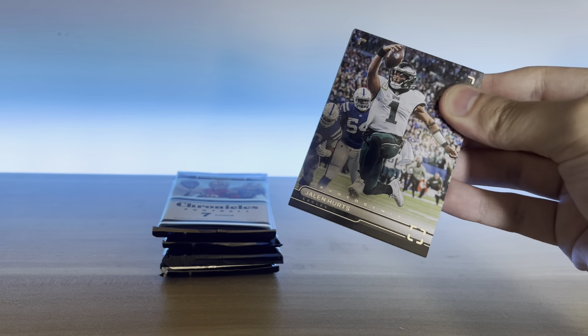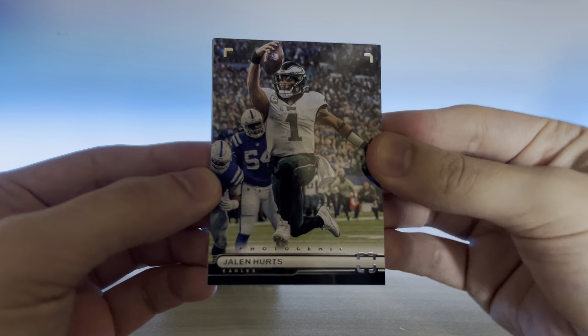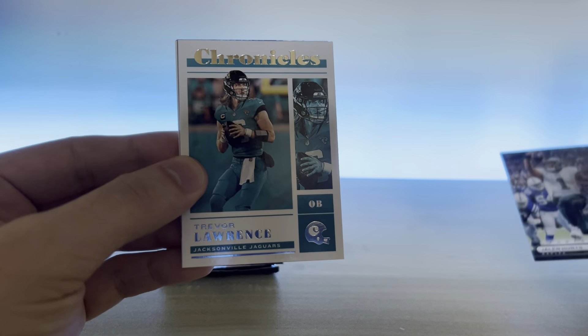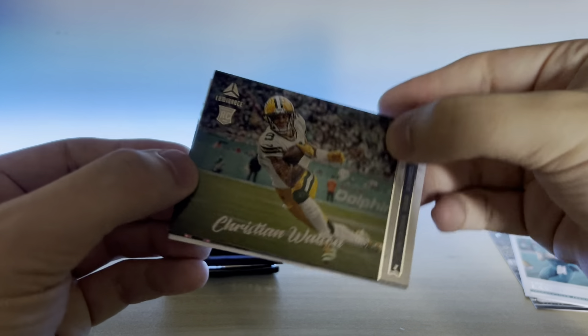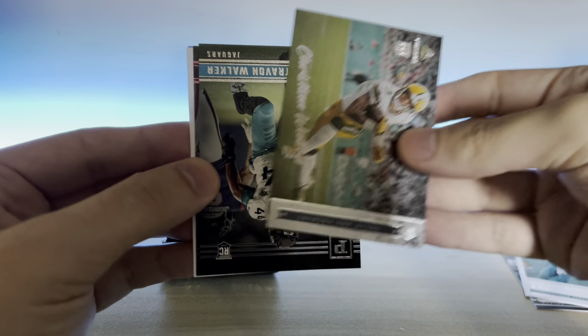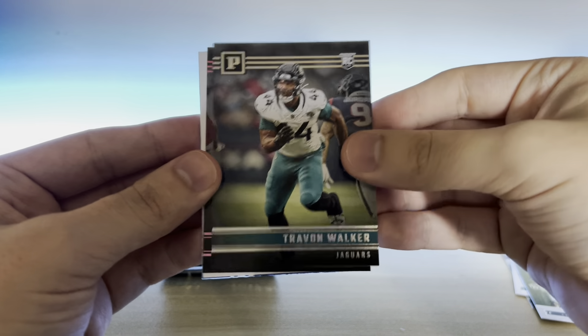I don't really know what to expect because I have not, as of filming this, seen any videos of this product yet. And hey, look at that — there's a photogenic right off the bat. Jalen Hurts. It's just a very cool design. So Trevor Lawrence, got a Christian Watson luminance. It's cool seeing all the different designs in one. Panini football, Trayvon Walker.